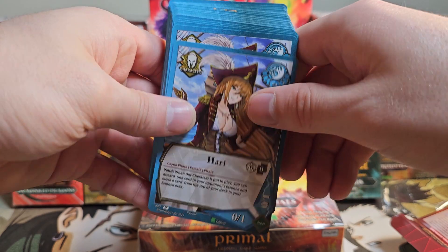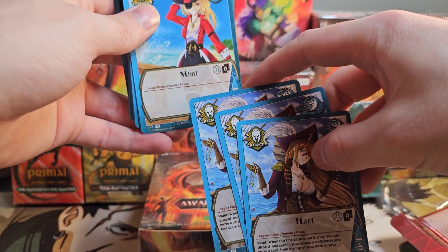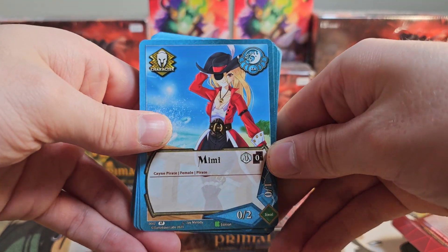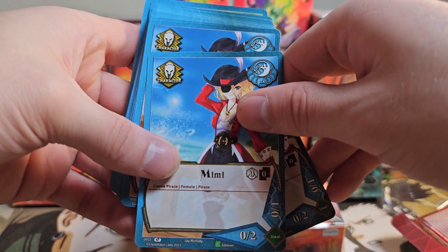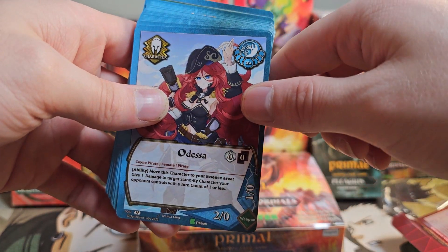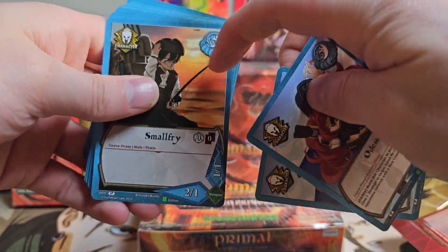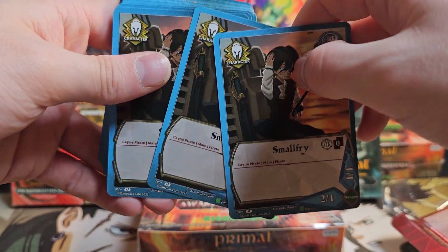Now we're into the characters. We've got a playset of Hari. Mimi. From having played a little bit, Mimi and this guy, Small Fry — these straight vanillas are pretty terrible.